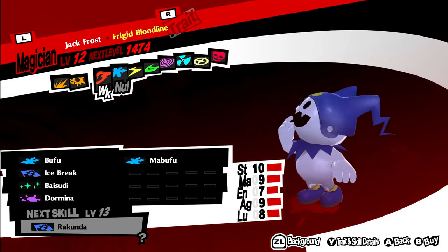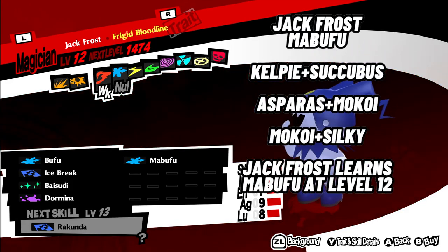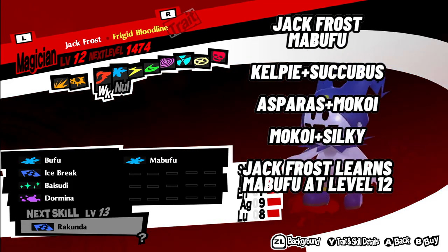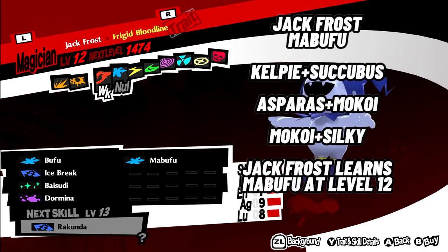1. Jack Frost with Mabufu. This persona can be made using a combo of Kelpie and Succubus, Apsaras and Mokoi, or Mokoi and Silky. Once Jack Frost is made, get it to level 12 and it will learn Mabufu.